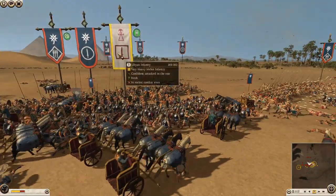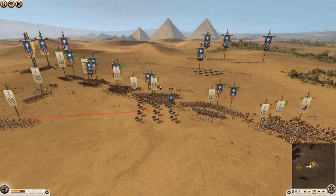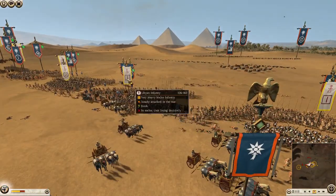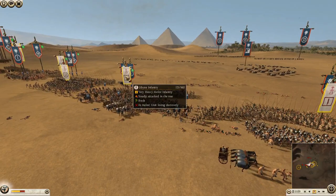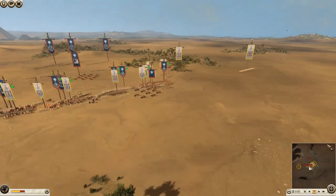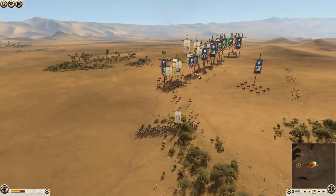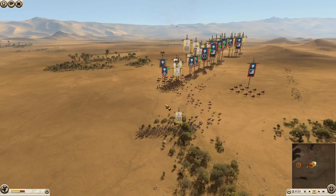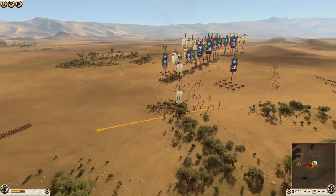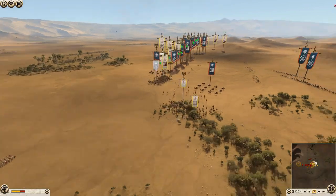He's doing a bit of damage but not masses. He's getting out, he's doing a lot more damage pulling out of the unit, which is fine because it is a chariot unit. Carthage over here has mercenary noble fighters that he could definitely do with sending round the rear, surrounding the Norwegian. I would certainly send them in.